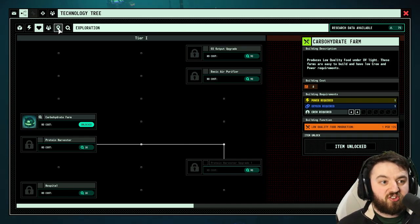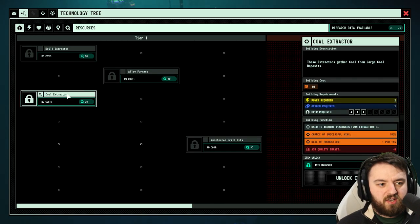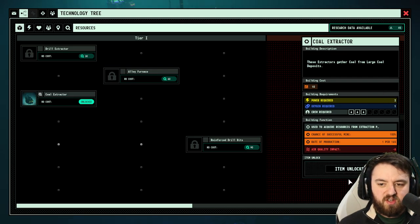We need to unlock the coal extractor in the tech tree and build a coal extractor. Let's jump over to resources — we will need a coal extractor. It gathers large coal from deposits. Let's unlock it — we need 2 power, 1 oxygen, 3 crew, and 10 concrete.